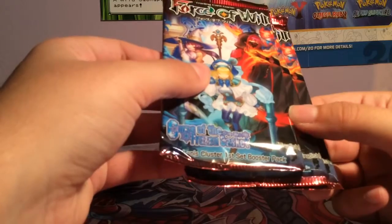Okay, so we have Curse of the Frozen Casca, Lapis Cluster, first set booster pack. I don't know if that means it's the actual first set from Force of Will or not.